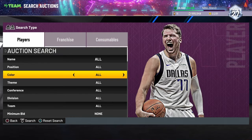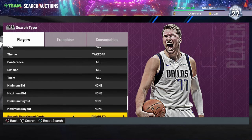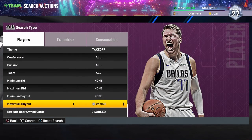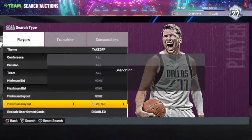This next one is going to be a Theme Takeoff filter. This filter would probably work best on Tuesdays if they continue dropping the Takeoff packs every Tuesday. What you want to do is find the cheapest Takeoff player — Kawhi Leonard, I think he's around $22,000.